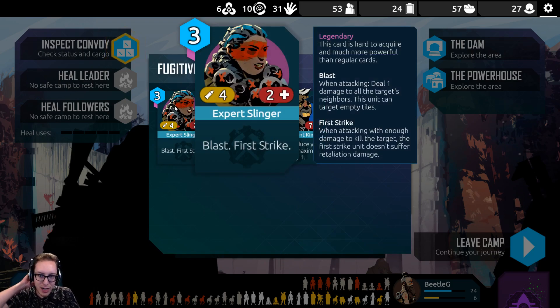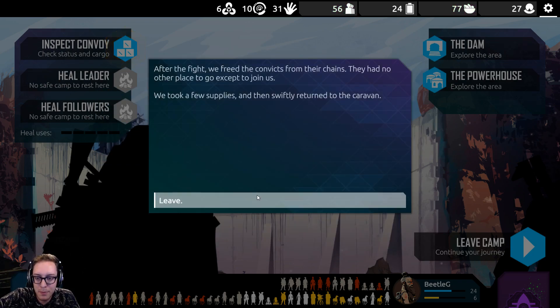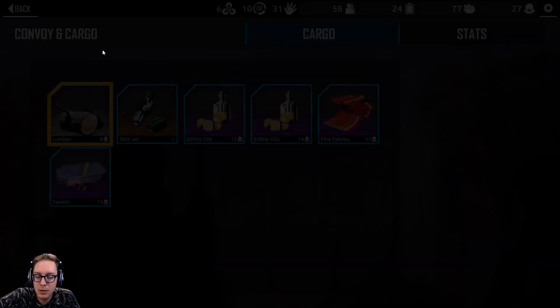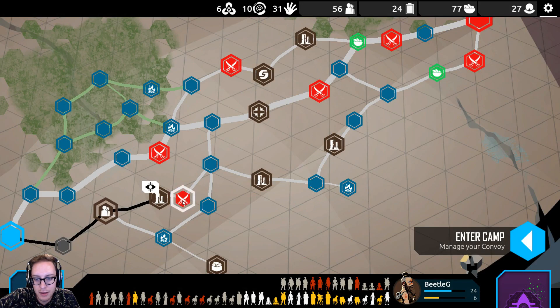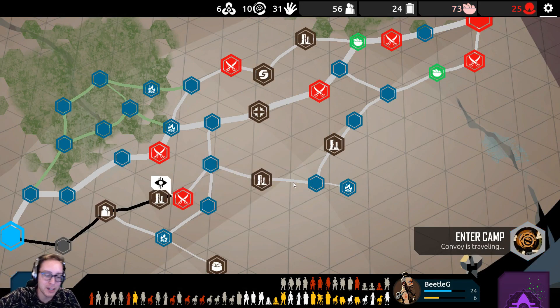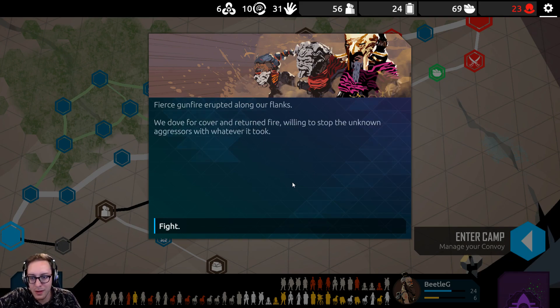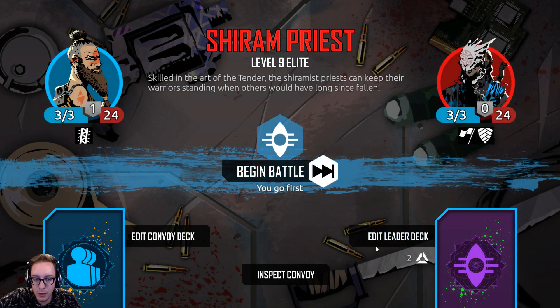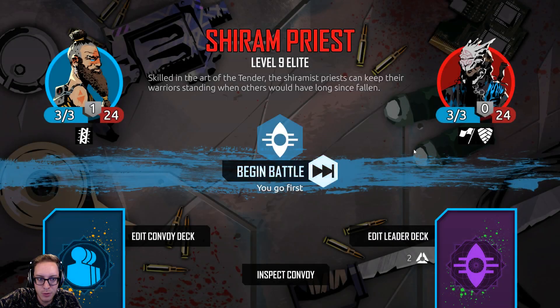Blast and first strike, another custodian, and the merchant king. Dude — all three of those, I love them. I think that's everything here. Now we have an actually difficult fight. Fierce gunfight erupted. I don't think we need to edit our deck — it was performing pretty okay.